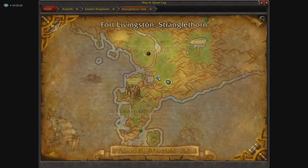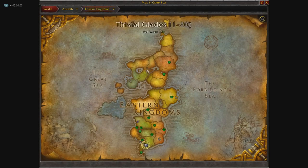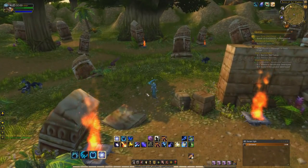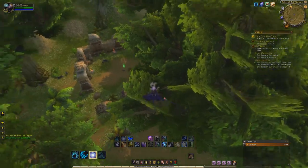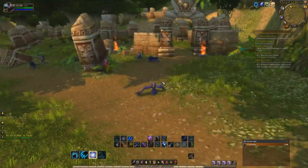Alright everybody, so we're back after that cut. I'm just gonna show you where we are right now. We're in Northern Stranglethorn Vale, right here. Since I'm Alliance, I took the flight path from Stormwind to Fort Livingston. After you get there, you're gonna want to come to this area on the map. We are in the Eastern Kingdoms right there. You guys should not have a hard time getting here at all.